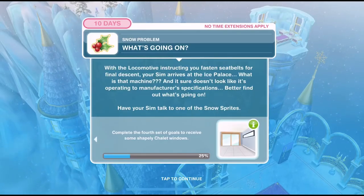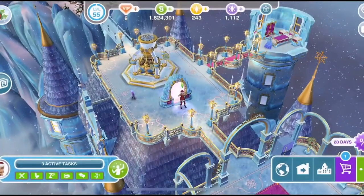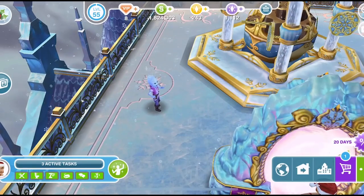What is that machine? It sure doesn't look like it's operating to manufacturer's specifications. Better find out what's going on — have your sim talk to one of the snow sprites. I love these little guys, they are so adorable. Let's click on them.